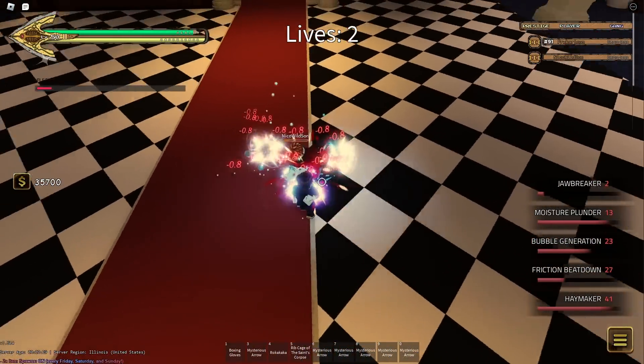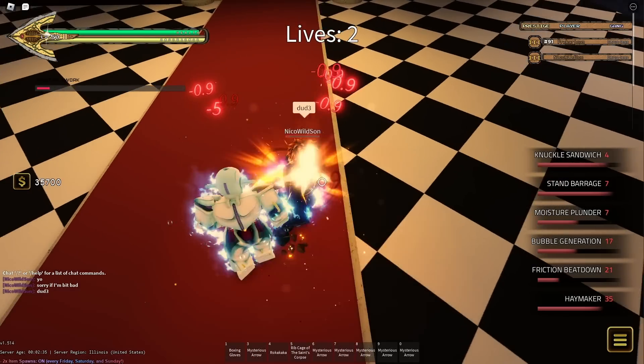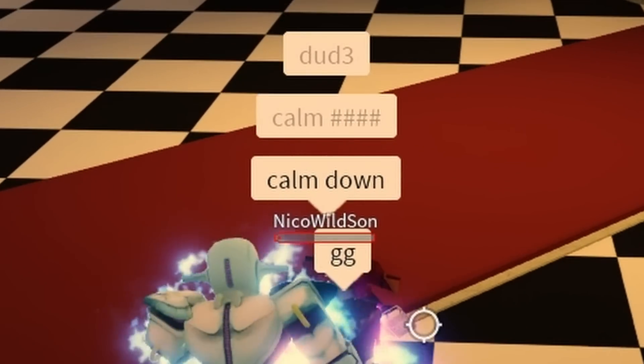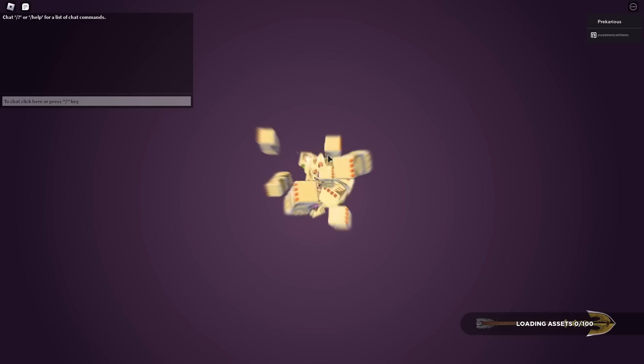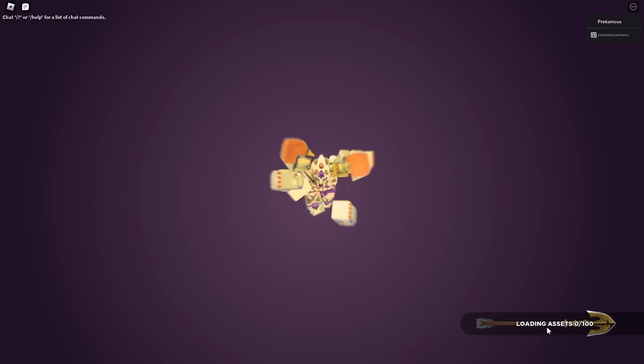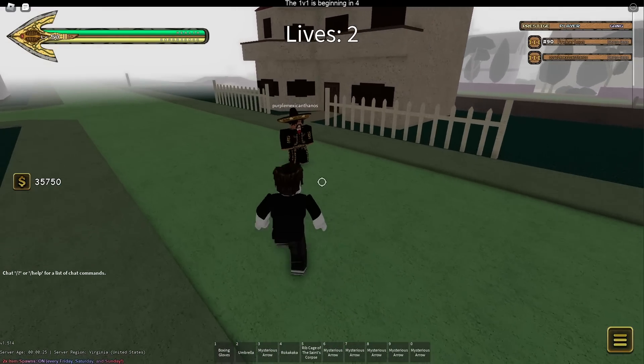Let's get the cheese! The free Barrage! I killed him. I'm trying out the new stand, man. Keep in mind, I do not know what I'm doing except for that one combo that I just showed. Yeah, Soft and Wet is really hype, honestly. I like it. It's a fun stand.